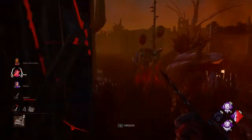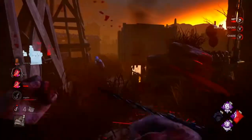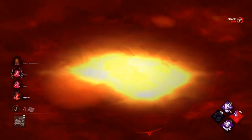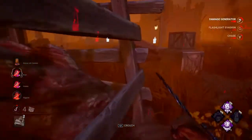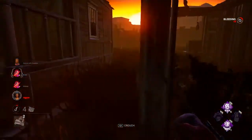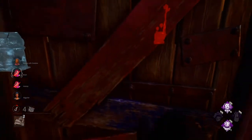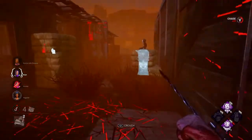No one has fun pre-dropping every pallet against anti-loop killers, and the same goes for the killer — they're not going to have fun either when survivors just throw down pallets early. Having a power that's only designed for 1v1 and not for gens is the problem. The killer can win the 1v1, but if they have no map pressure or gen pressure, no side is having fun.